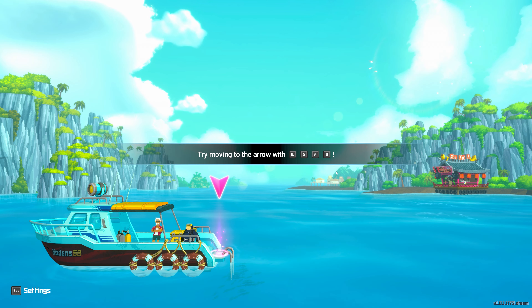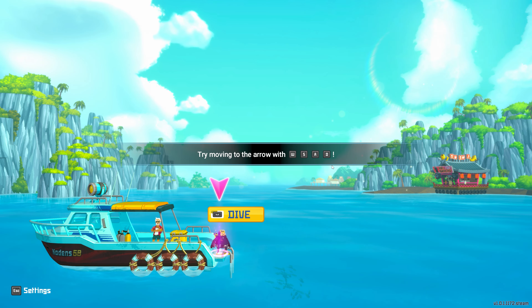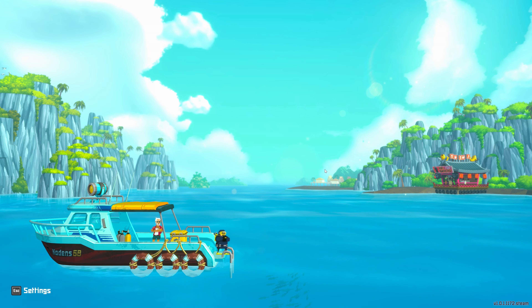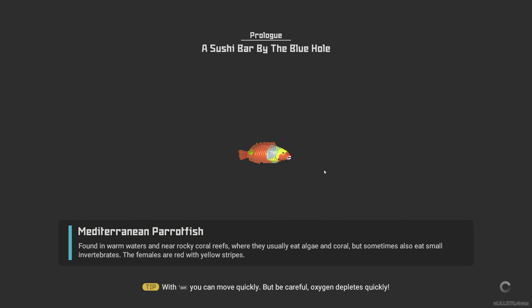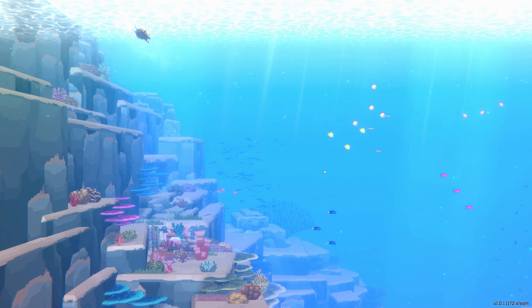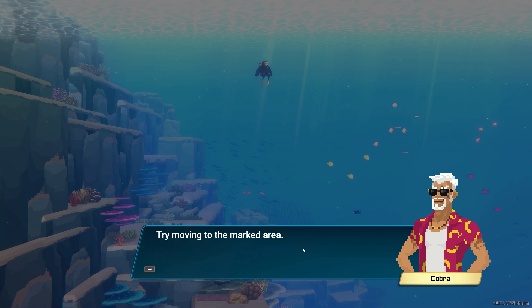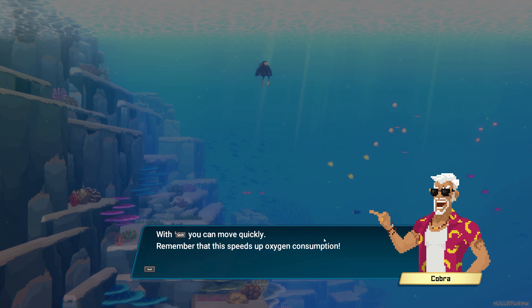All right. So basic controls: WSAD. Perfect. Hold down space bar. I'm so excited — I've seen trailers for this game and it looks so pretty and so fun. Nice form. How about try stretching out a bit? Try moving to the marked area. With left shift you can move quickly. Remember, this speeds up oxygen consumption.